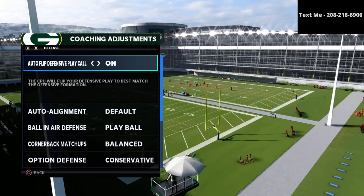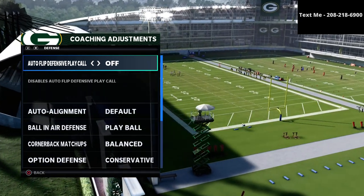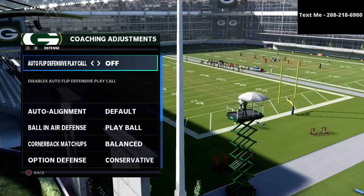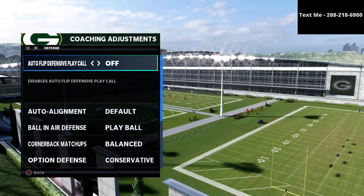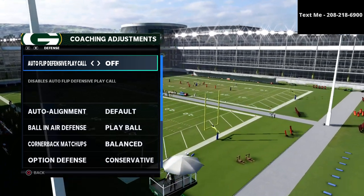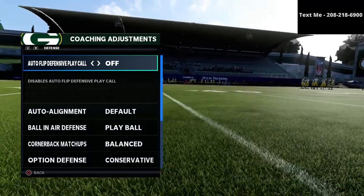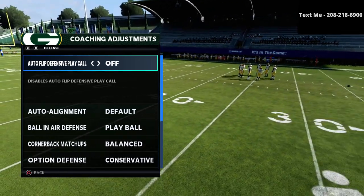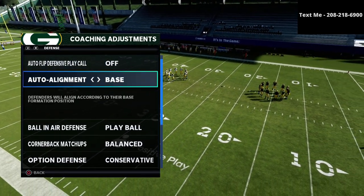I'm going to go ahead and take auto flip off. The primary reason for this is that one of the tactics people use to run bunch tight-in is they'll come out in gun bunch to the short side of the field and then flip it so the bunch tight-in is to the wide side. I personally just like to put this off and set my defense to the wide side of the field. For auto alignment, we're going to set this to baseline.